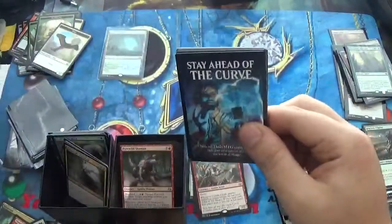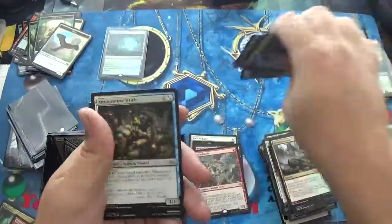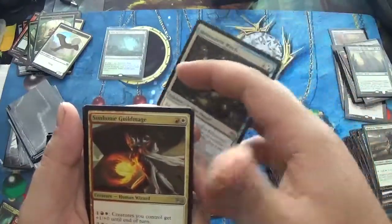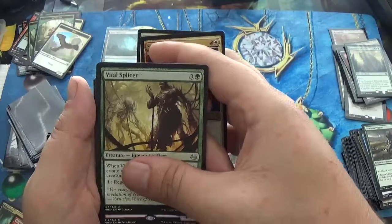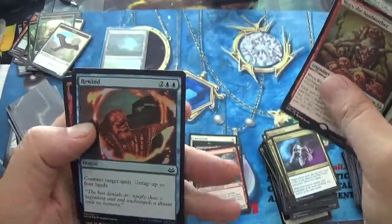We have a Mist Meadow Witch, Sunhome Guild Mage, a Vital Splicer in our rare, Wart the Raid Mother, with a Foil Rewind. That's not bad.